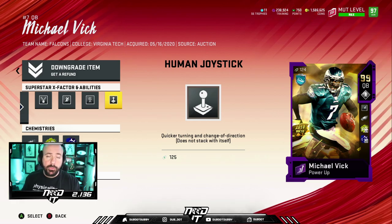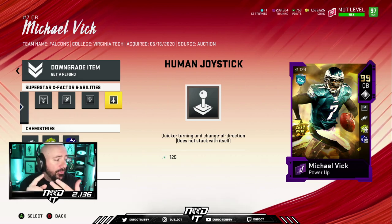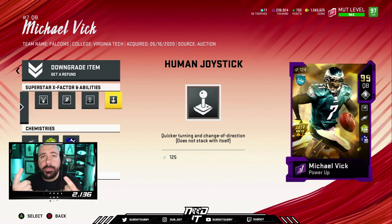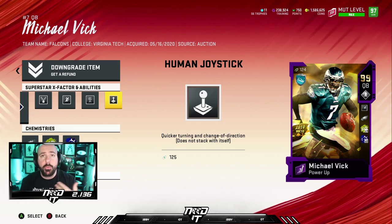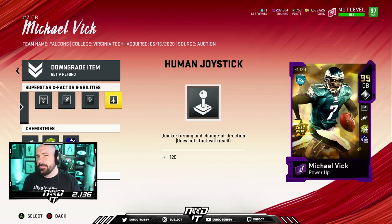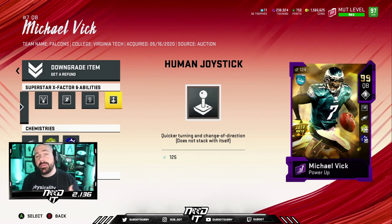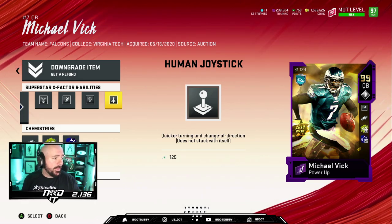Now, if it were you, this is the question you have to ask: Am I running Blast? Am I running any type of quarterback runs? If you're not running any type of quarterback runs, you can replace Fast Break with Hot Route Master or something of the sort. If you're just a passer and don't care about scrambling, ideally if I was just passing — say I went to Bunch — I would have Hot Route Master and maybe Gunslinger or Identifier. I'm not the biggest Gunslinger believer, but some people do like it. If you're using New Orleans, I like Fast Break and Human Joystick.